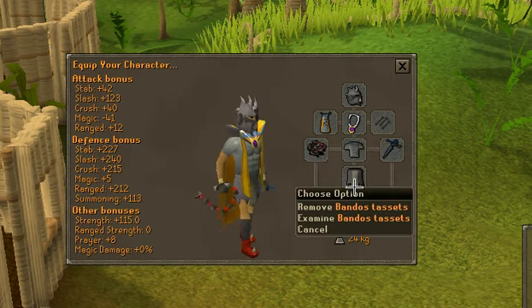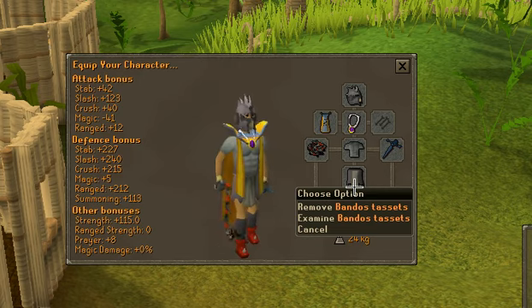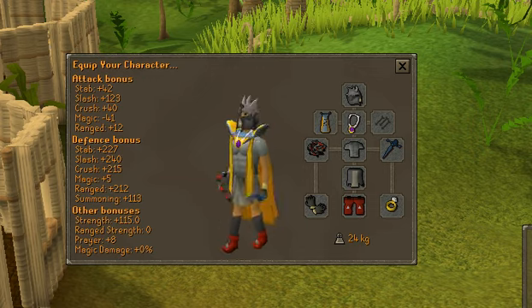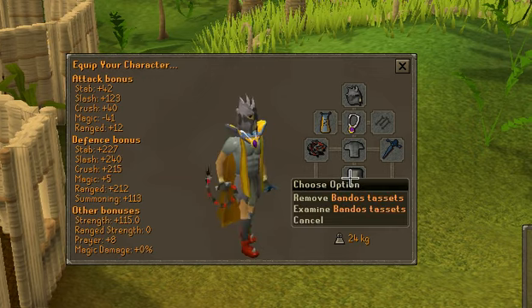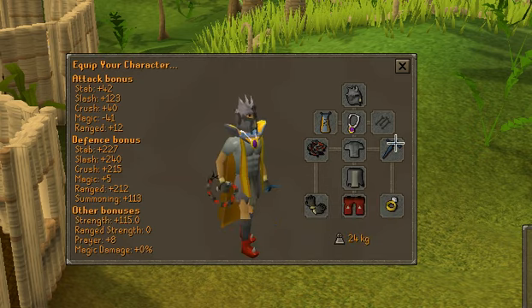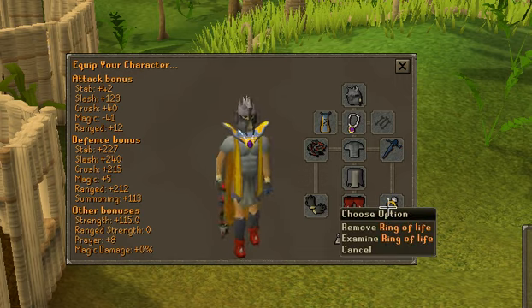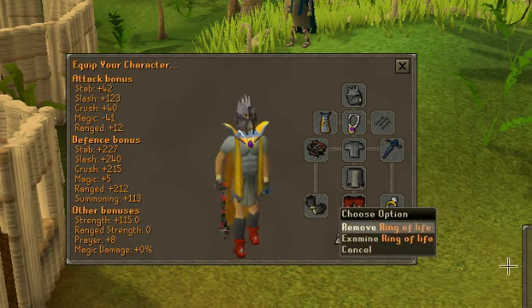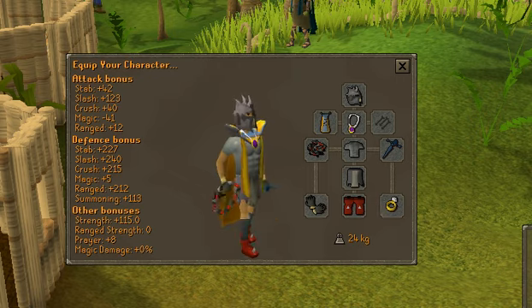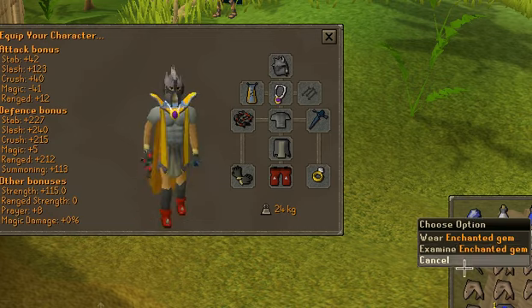Your best RFD gloves, a fire torso or Bandos chestplate, and Bandos tassets or any barrows item — barrows is just as good here. Dragon boots, a rune defender or a shield. A ring of life is optional. If you are using a ring of slaying, you do not need one, and you also do not need an enchanted gem in your inventory.